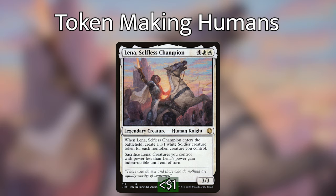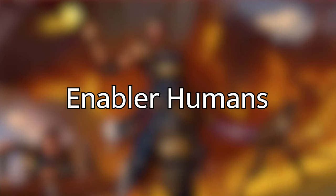Finally in this category we have Lena, Selfless Champion — probably one of the best humans in the entire deck. First, she creates a ton of tokens, which can be hit or miss depending on when you hit her and how many creatures you have. Secondly, she can sacrifice herself to protect anything with power less than three — sometimes four or five depending on the other humans out. Since a board wipe is probably the best tool opponents will use, having Lena to protect your tokens makes it much easier to recover.